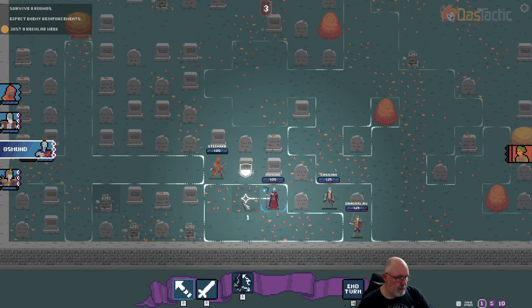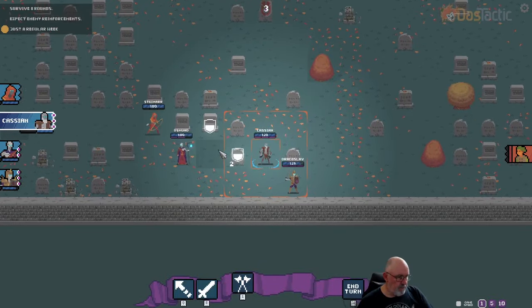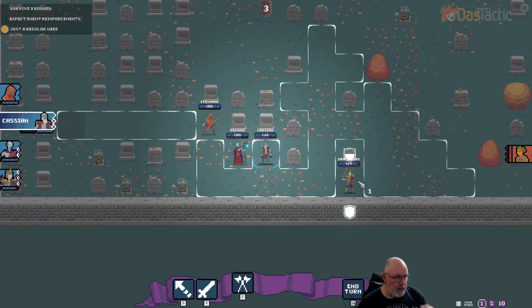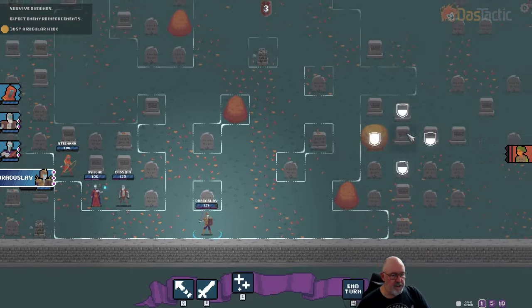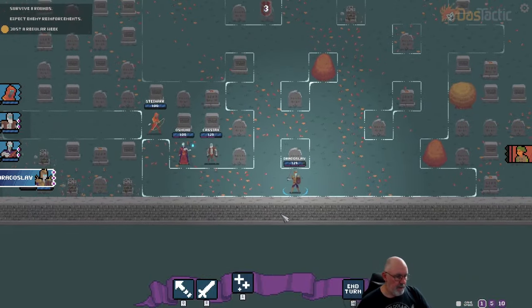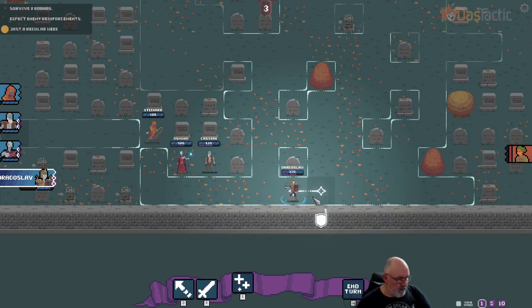Let's move him back, then Cassian — move back into here. And Dragoslav — I'm going to leave Dragoslav back out there, I don't think there's anything else over this way. Not seeing anything else coming back in. I'm just going to use the self-heal — 10% of the missing HP. We'll come back in and he's back up to 150. That's fine. We'll end our turn here.